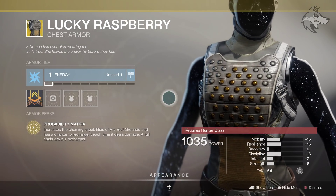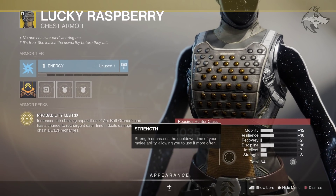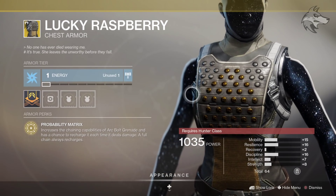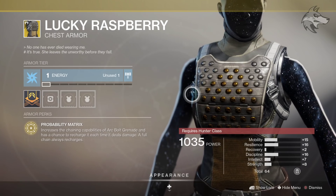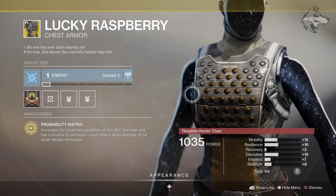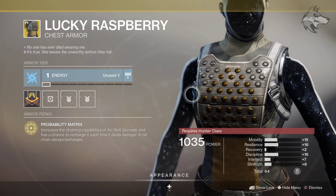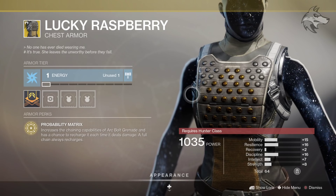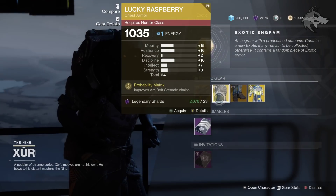Lucky Raspberry for Hunters this week comes in with a total stat roll of 64, so pretty high. Primarily with resilience and discipline — you can see the stats on the screen. The exotic perk is Probability Matrix, which increases the chaining capabilities of Arc Bolt Grenade and has a chance to recharge it each time it deals damage. A full chain always recharges, so actually a pretty good exotic for Hunters if you're running Arc Bolt Grenades specifically. The rate of getting those grenades back is very reliable, so something pretty fun to play around with.